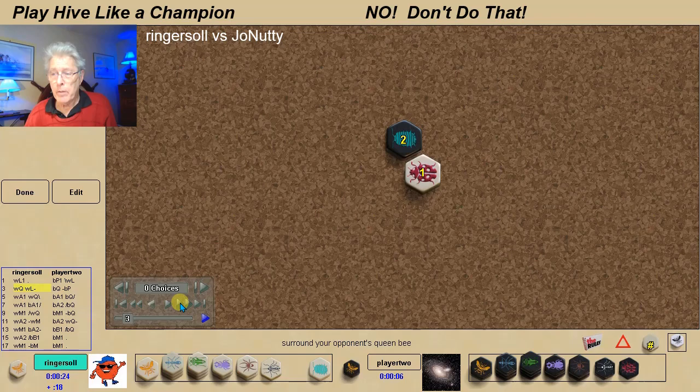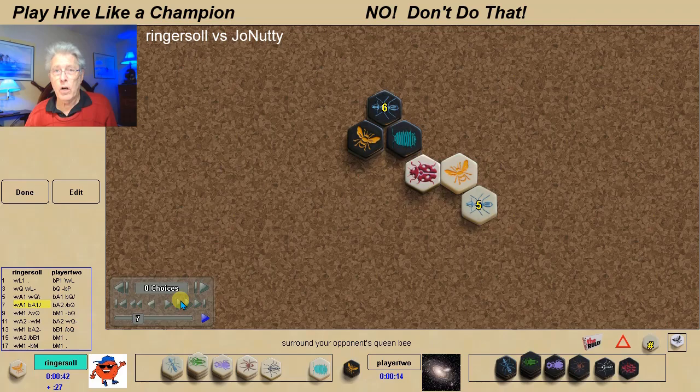I open with a ladybug — I'm playing white — my opponent plays the pill bug. And of course, as always, I've replayed this game at BoardSpace.net, which is the best place on the web for replaying and studying games. I play the queen, my opponent played the queen, and then we both followed with ants.